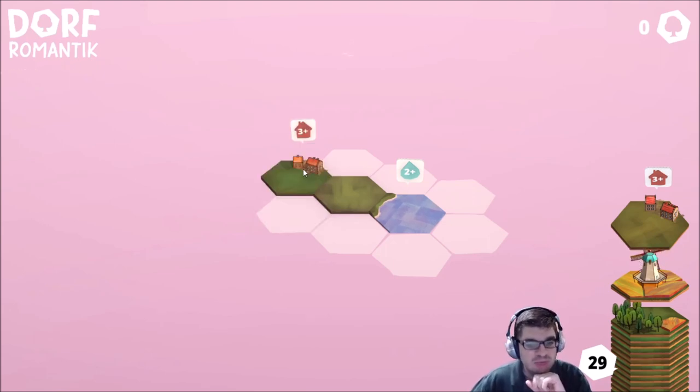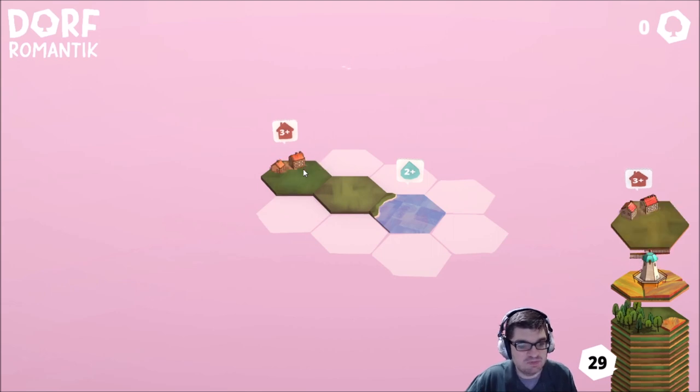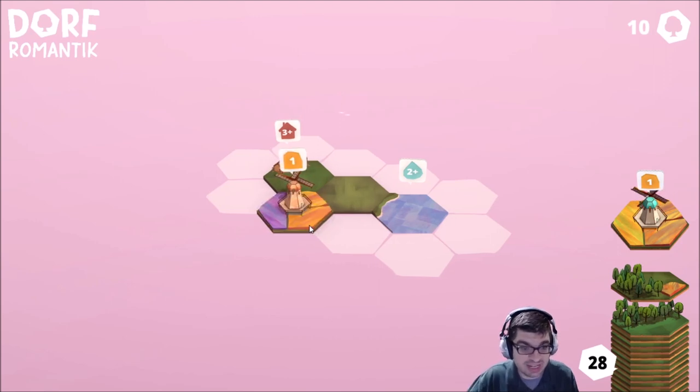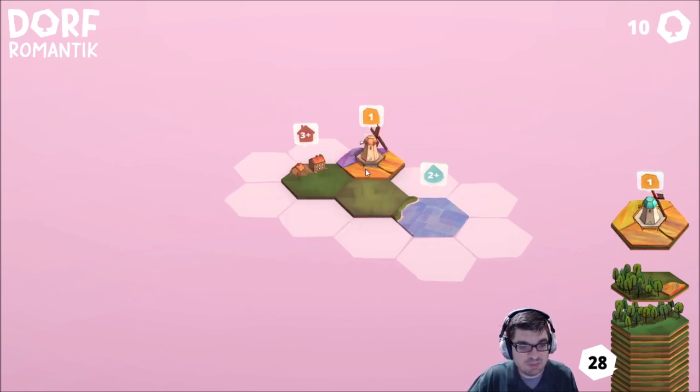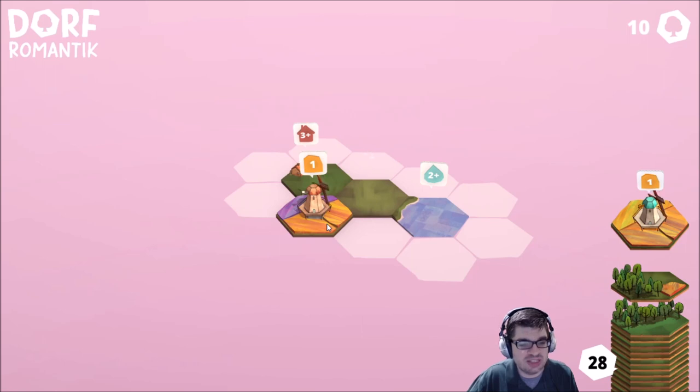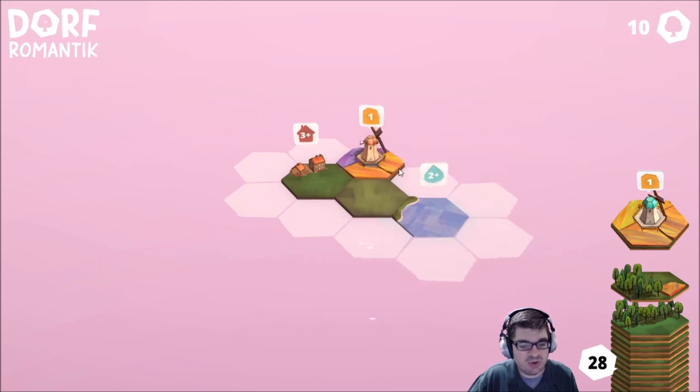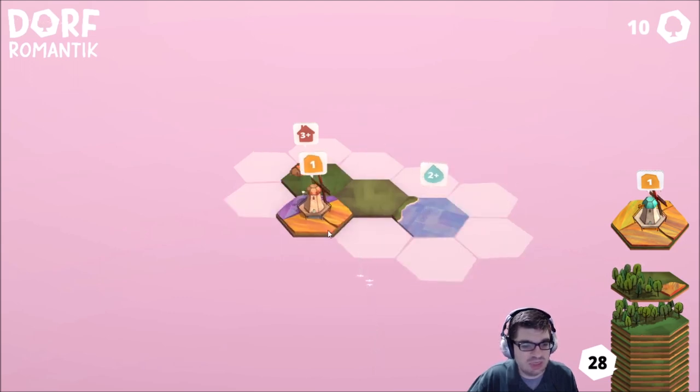If you've ever played Carcassonne — a board game where players place tiles to grow a central grid — you'll get similar vibes here. I want to put my house and water away from each other. I don't claim to be very good at this, but I know enough to try not to place tiles next to each other that would make completing an area impossible. You'll see what I mean in a minute.